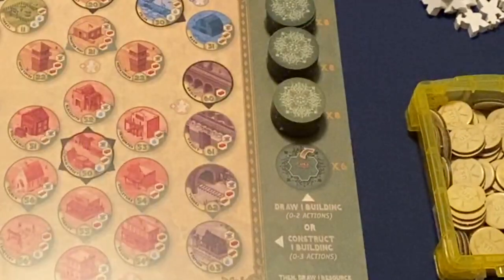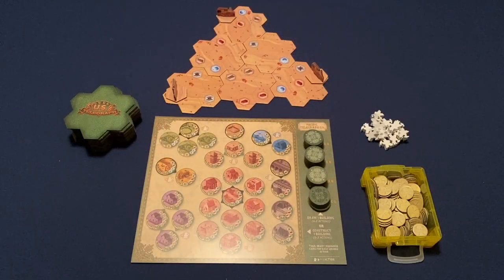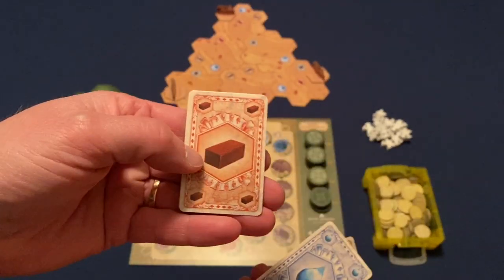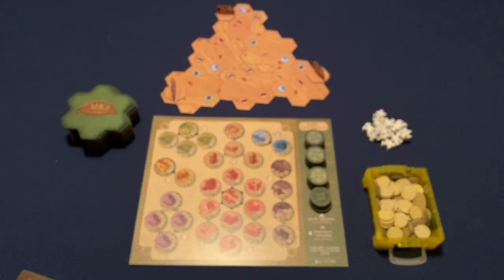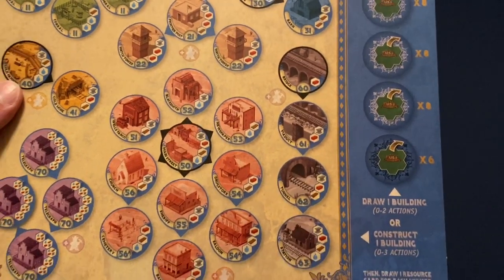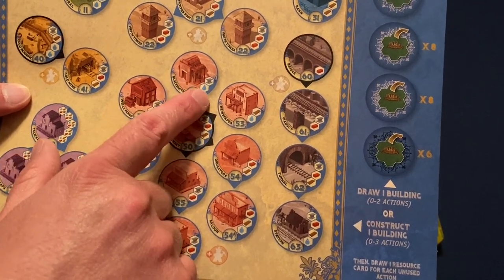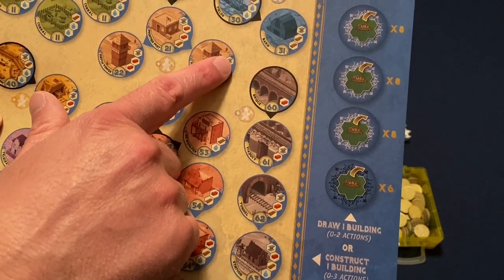The one down here has a black background and we're placing six building tokens on that. We're also going to start with a certain number of resource cards depending on our player order. We have wood, water, brick, and iron or steel that we're going to be using. I'll show you a close-up of the building tiles here on the board — it's going to tell you what you need. So if you want to build the blacksmith building it's going to cost you a water and a steel, whereas the watchtower is going to cost you two brick and a steel.